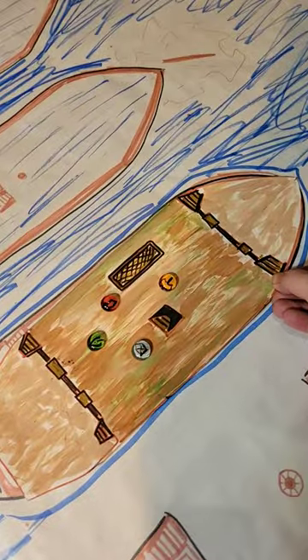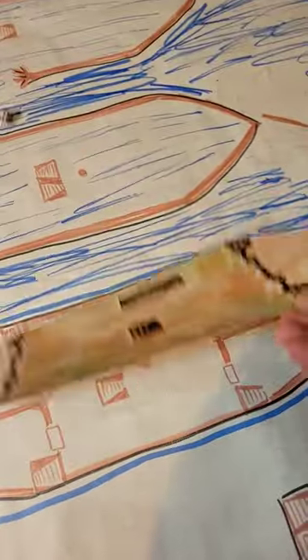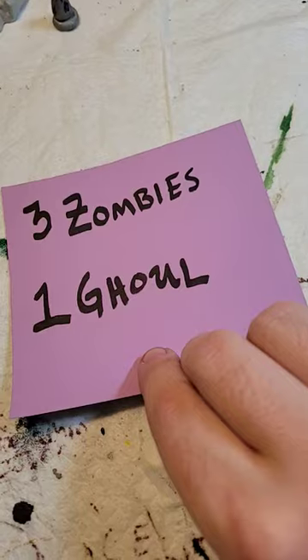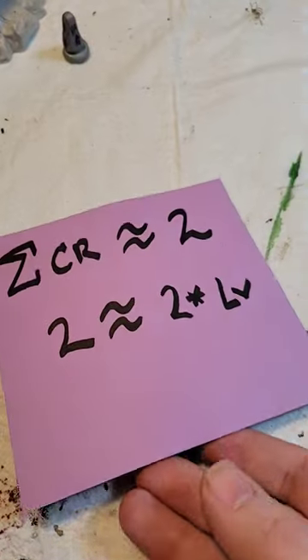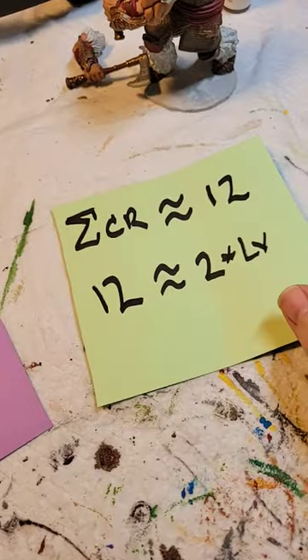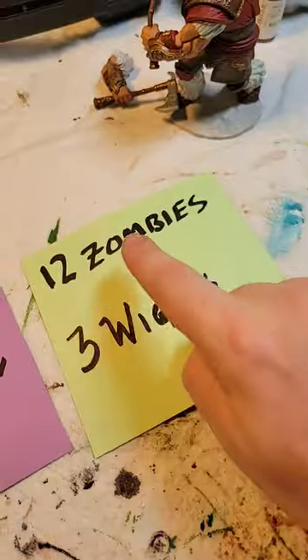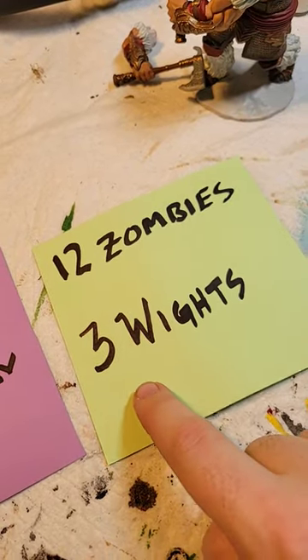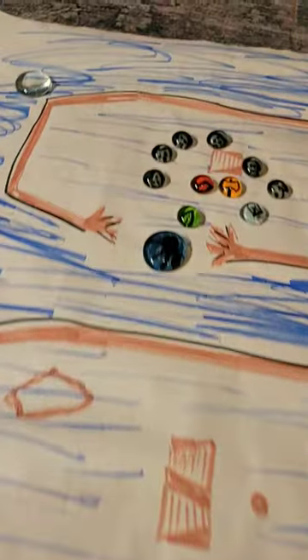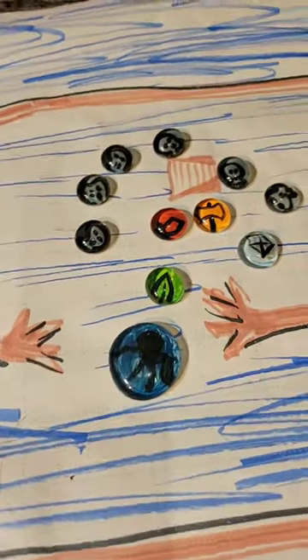But high level characters need more peril. So in my version, when the ship starts to sink, they're knocked out. They awaken in the hold and need to escape before they drown like the rest of the crew. To adjust the enemies, I started by adding up the challenge rating and finding the ratio to the character's level. Then I wanted to keep that ratio by adding lots of weak enemies or a few tough ones. And instead of having a harpy appear at the end and taunt them, I'm going to have the sea monster that caused the wreck appear at the start and chase them up.